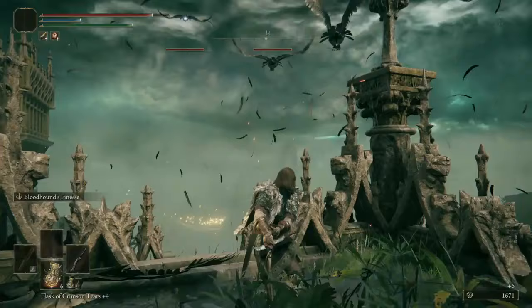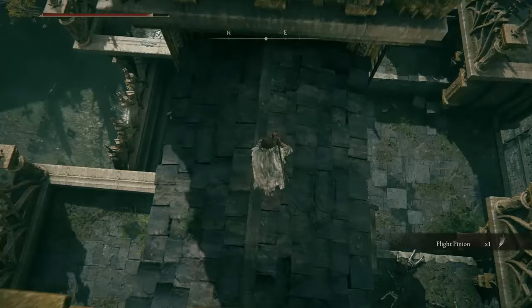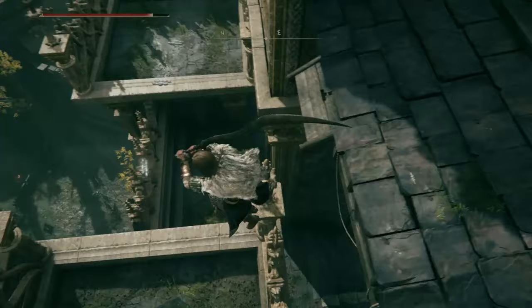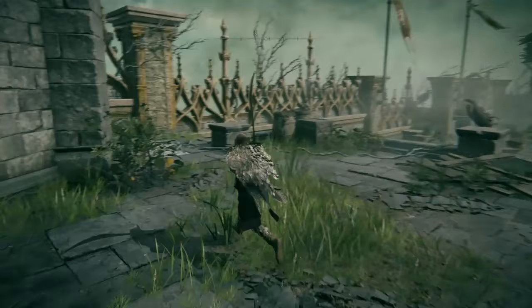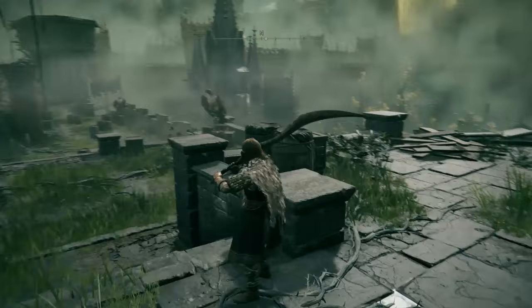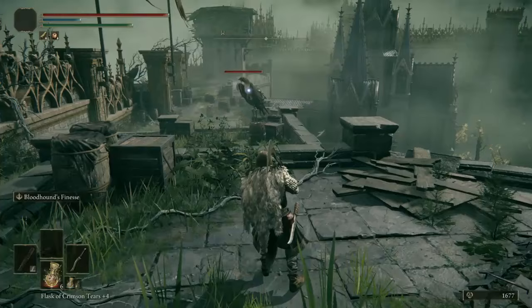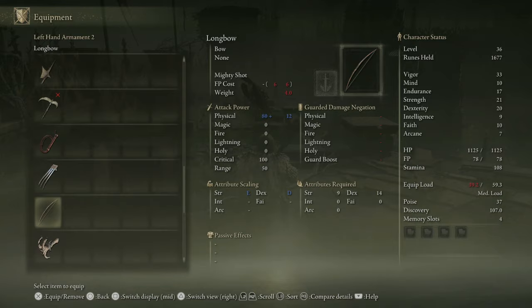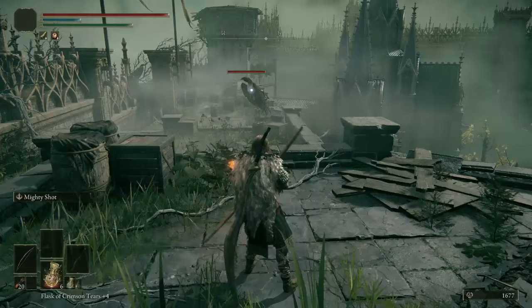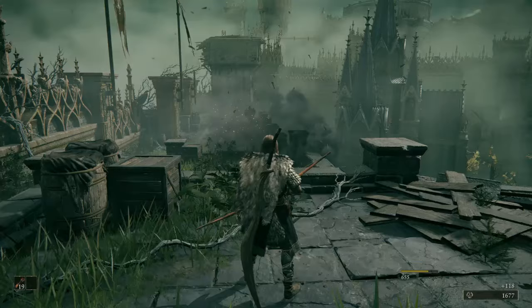Let's see if I can make this jump — it can be done, just gotta get a good running start. Got a few feathers though. We can just drop down here — takes us back to where we were. Let's go back to the grace. Back at the Rampart Tower grace, now we go this way. We gotta deal with this Stormhawk — this one will carry some explosive barrels, so be careful. If you have a fire arrow you can try and set it off. In fact I have 20 fire arrows — let's use a fire arrow and set off that barrel. Boom!